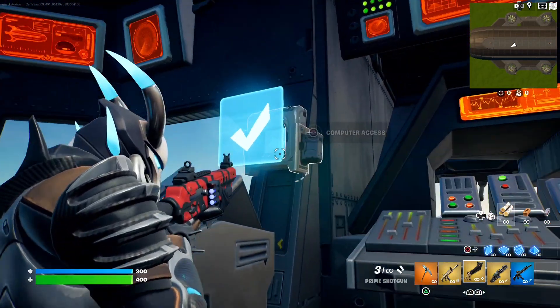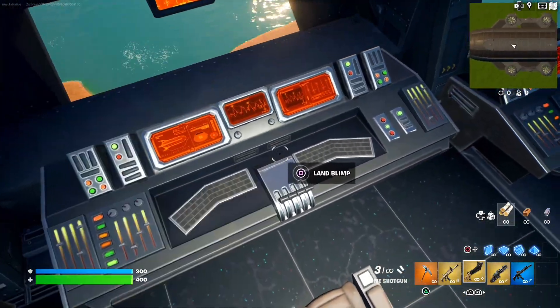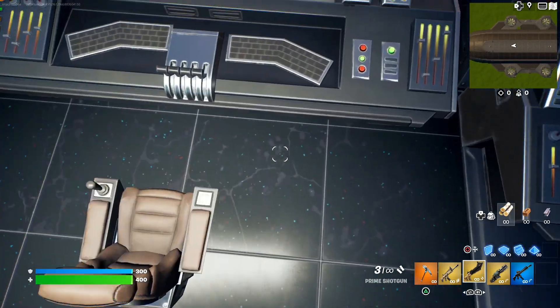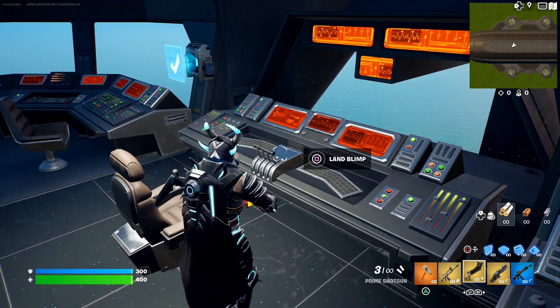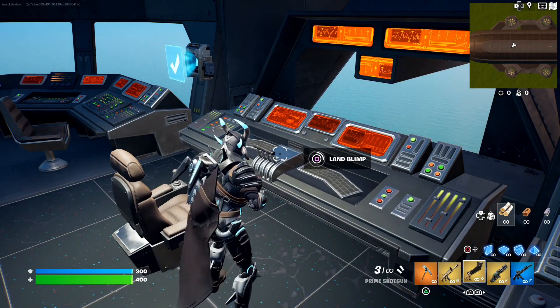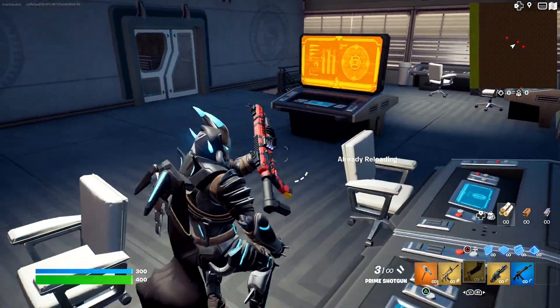Now that we have gained access to the computer, we can go ahead and land the blimp. You stand on this chair, and once you stand next to the chair, you should have the button that says 'land blimp' right there on the controls. All you guys have to do is hold this one down, and just like that, we have landed the blimp, which is absolutely insane.